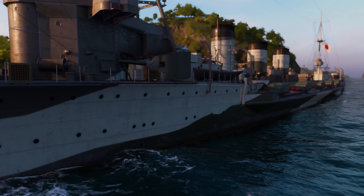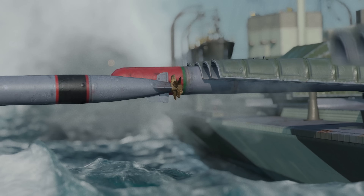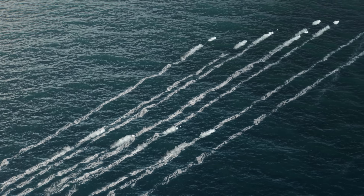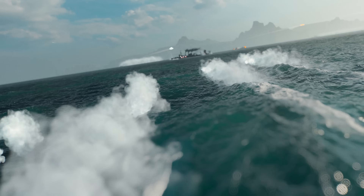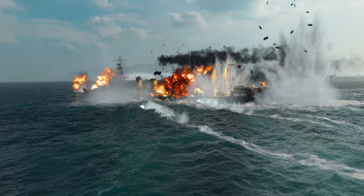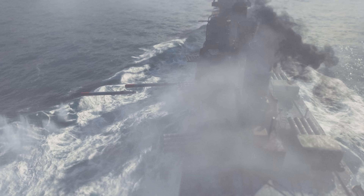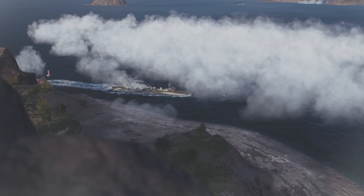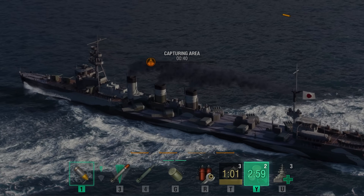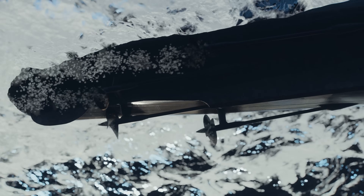Her optimal playstyle utilizes her incredibly stealthy detection range to spot opposing ships and destroy them with torpedoes from a safe distance. Her legendary arsenal of torpedoes, combined with high speed, good maneuverability, and excellent concealment, give the cruiser a solid advantage in deciding how and when to engage enemies. By using the exhaust smoke generator and engine boost consumables, Kitakami can easily take up advantageous positions in battle to maximize her effectiveness.